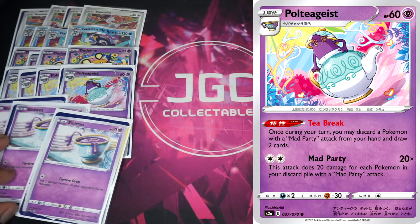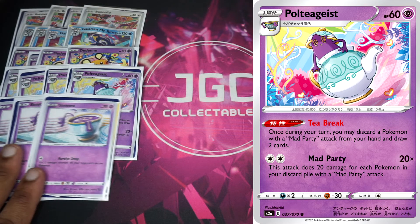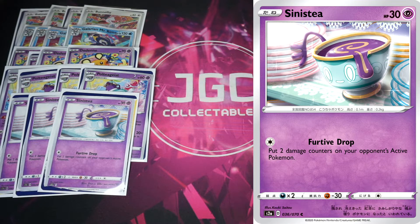We play three Sinistea, which might look weird before Polteageist. The reason: you don't really want to evolve too many Polteageists at the same time, since that means they're not in the discard pile. You might only want one out for the whole game. Sinistea doesn't have Mad Party, which hurts — any Pokémon in the deck without Mad Party is a cost, unless it's highly effective. If Sinistea had Mad Party you'd run four, but on the assumption you're only evolving one Polteageist, you can bin the rest. Three feels right, though you could go down to two.